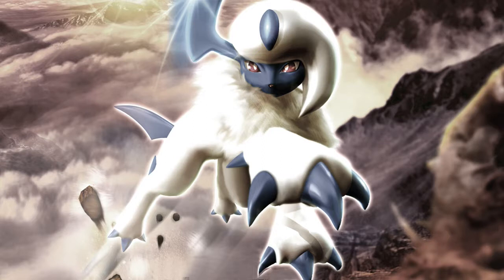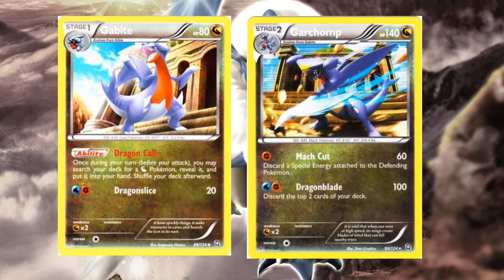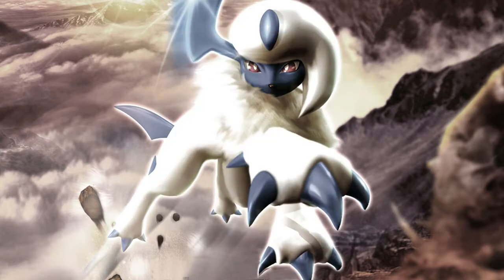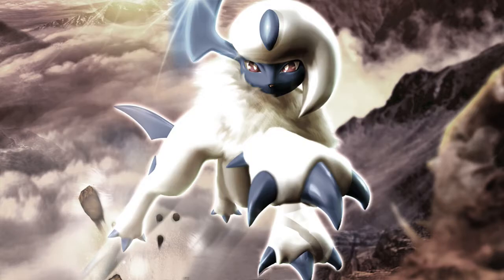Dragons Exalted brought Garchomp into the fifth-generation realm as a Dragon type with two variants. The Dragons Exalted Garchomp line saw some hype early on. The first Garchomp has good stats and fast strong attacks: 60 for one with the effect of discarding special energy, and 100 for two even with a deck-destruction side effect. Thanks to Dragon Call Gabite's searching, the deck had great consistency, and Altaria from the same set could boost Dragon-type damage further.